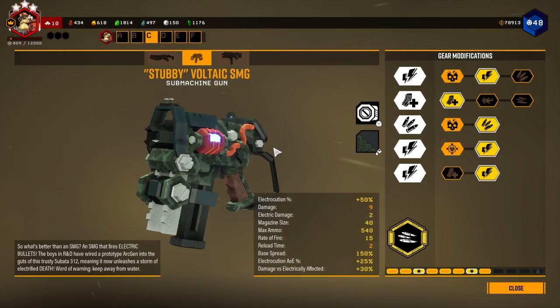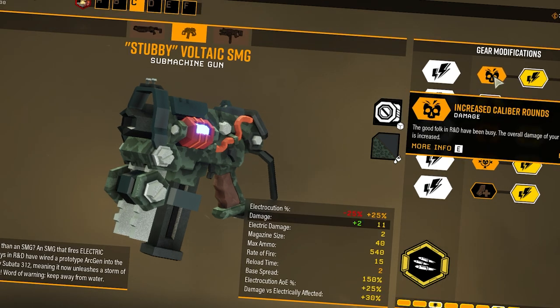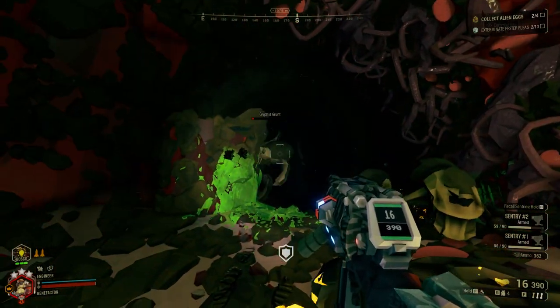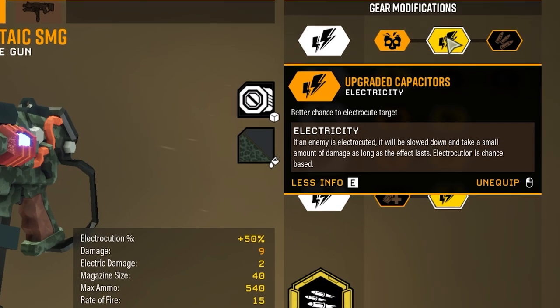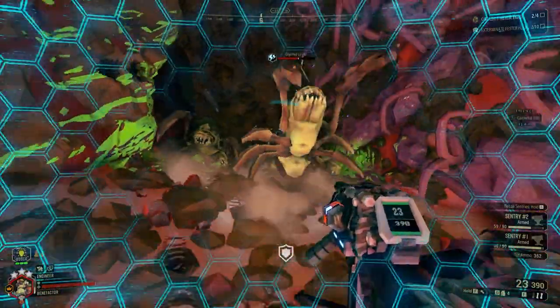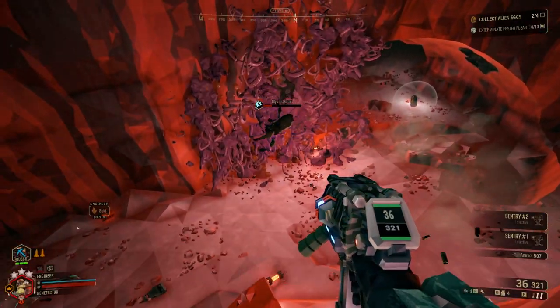The Voltaic SMG is your choice when you want to confuse the bugs into thinking you're harmless, cause you forgot your real weapon at home. Until you pull the trigger — this gun dishes out electrical damage in spectacular fashion at close to mid range. It slows enemies, deals damage over time, has a great clip size, and packs a punch per bullet. Get the timing down and you can switch targets before the first one even falls, cause you know it will eventually.